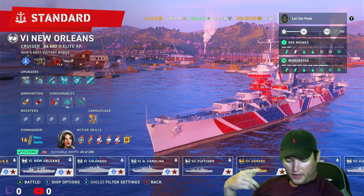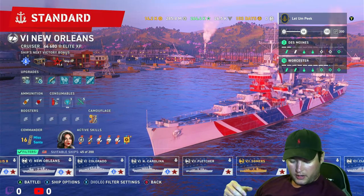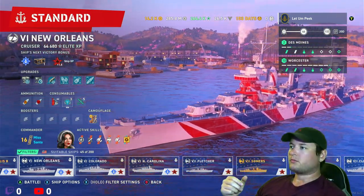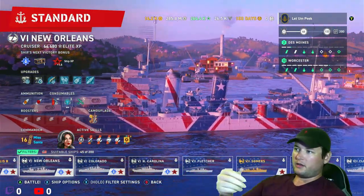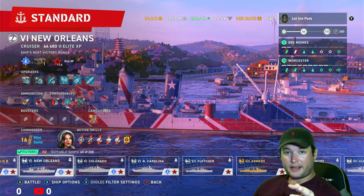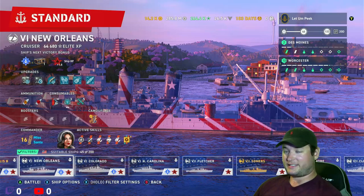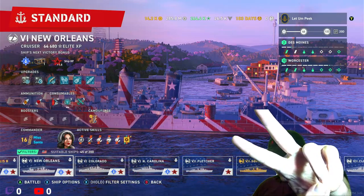I think that's it. So we've got the VE Day camos, we've got the Golden Week camos, and then the Fuso with a reload booster. So that's going to wrap it up — those are the new things in the game. You get to see it here first. Take it easy everybody, peace!